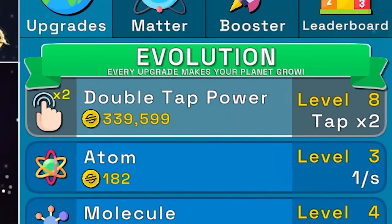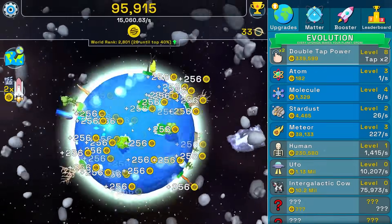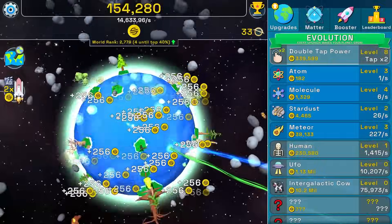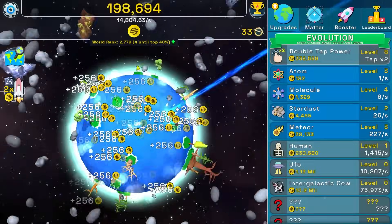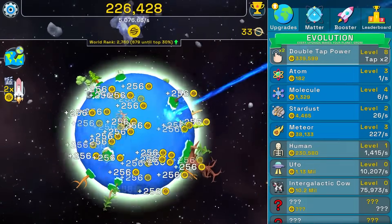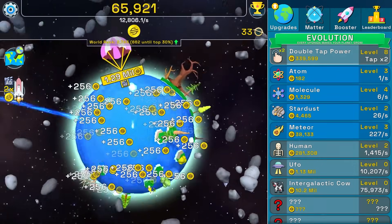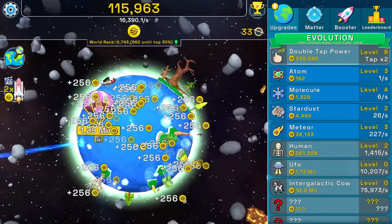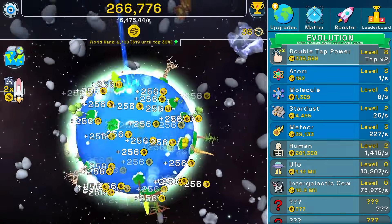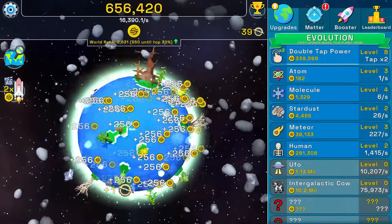Buying double tap power again — now we're getting almost 15,000 scam coins per second. We love that double tap power, that's how we're gonna win. Let's get another human, really increasing our scam coins per second. I kind of want to turn on ads — I regret everything. I'm watching a Taylor Swift ad, hopefully they don't copyright me.